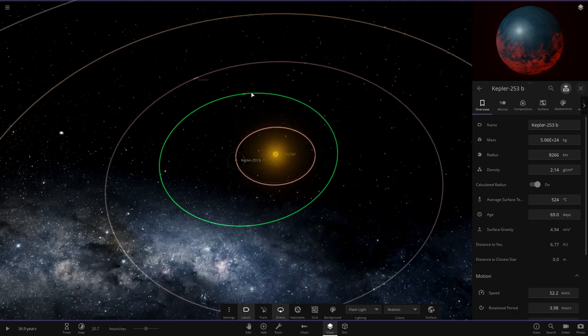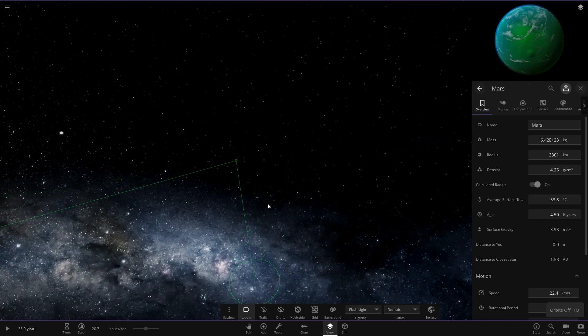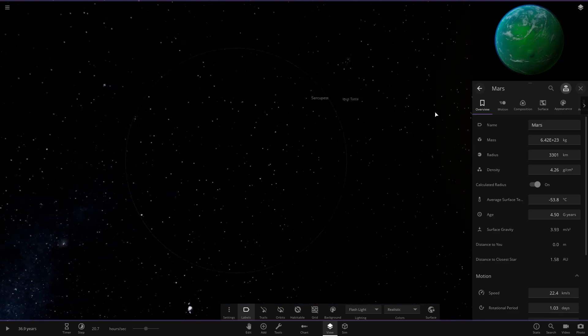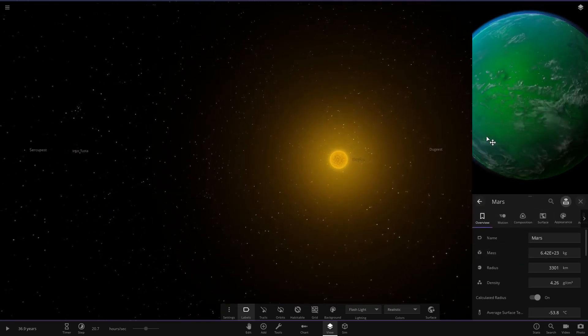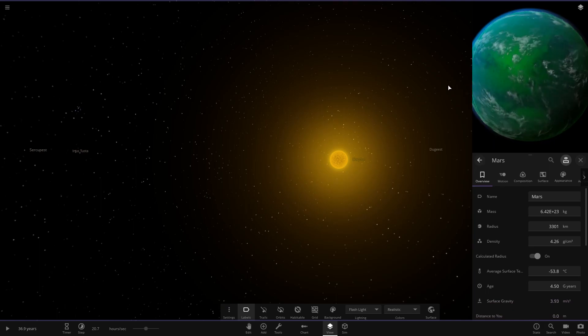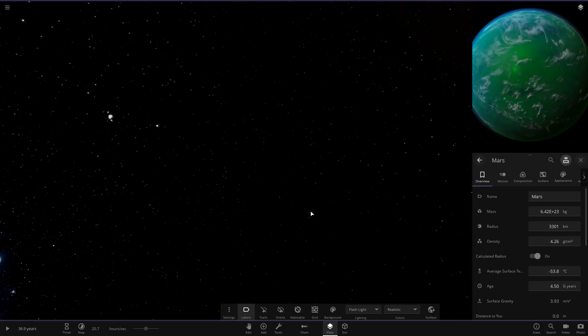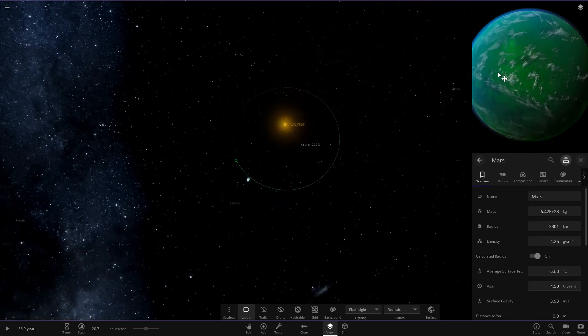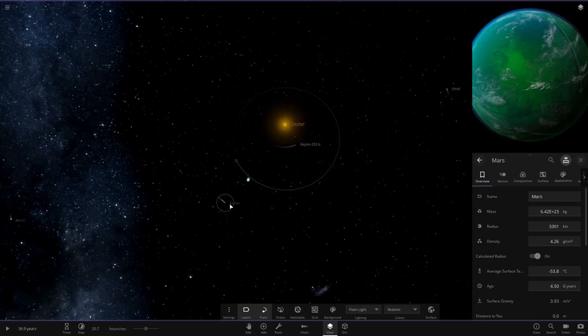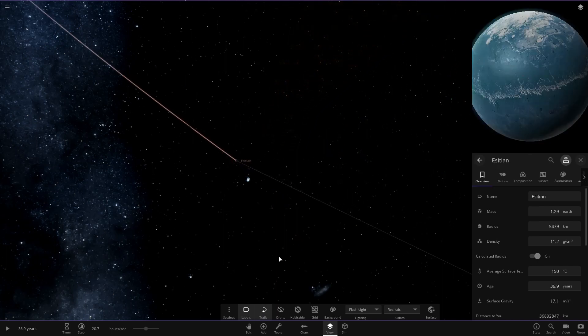Moving on to planet 2, we have got a green version of Mars. I remember this one. It disappears — we may have a problem, it may be broken. You can see the planet up here though. I actually have a version of Mars like this in one of my own systems. So it's a green-tinted Mars with a blue atmosphere and white clouds. Kind of unfortunate it's not loading up, but we can still see it in the picture — very nice looking object.